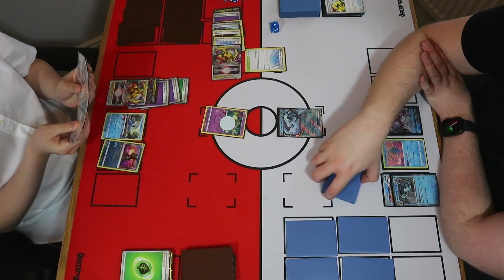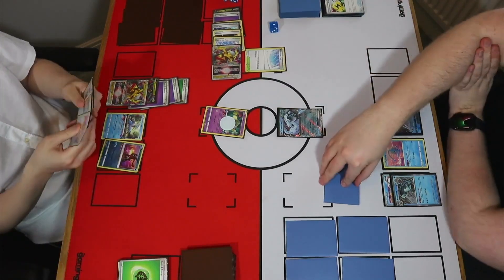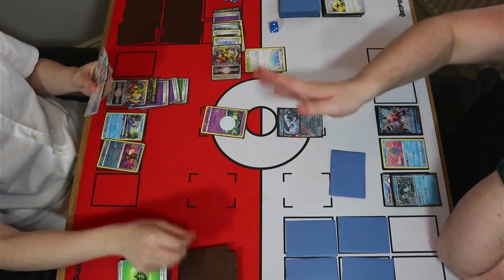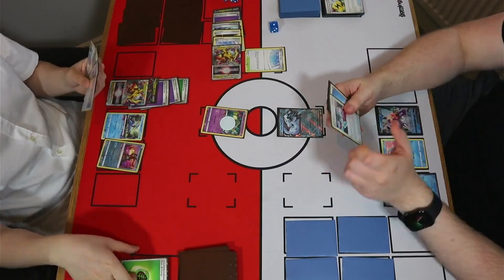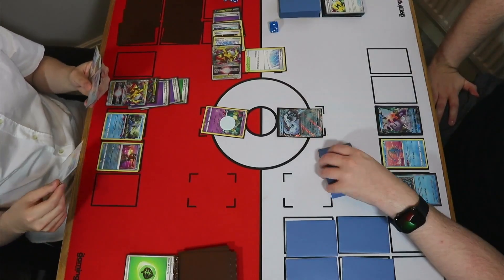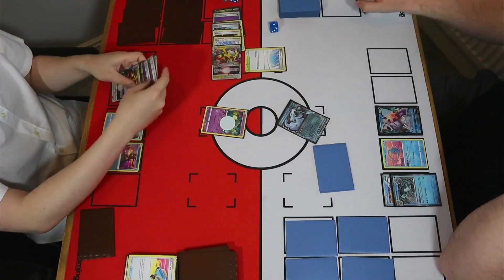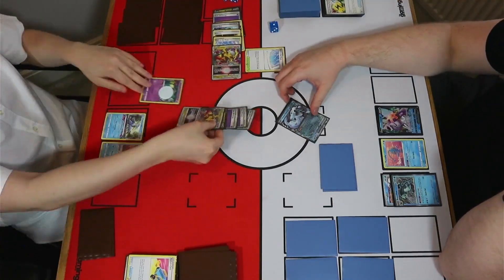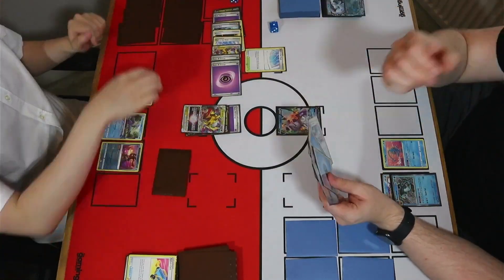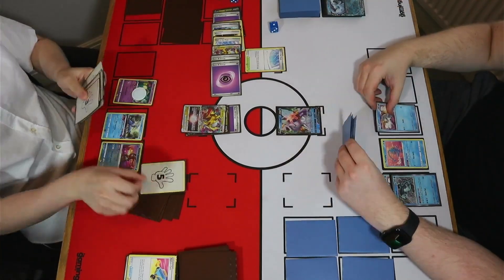Tim isn't able to Concealed Cards because there's a Path in play. It looks like they've figured this out and take the two cards back — good to see someone's paying attention. Tim can still get the Grass Energy back and uses the Switch Cart. Tim is actually down a Grass Energy that should be in his hand, but regardless it goes to the Lost Zone along with a Psychic, and he takes two prize cards with the attack, going up to nine in the Lost Zone.